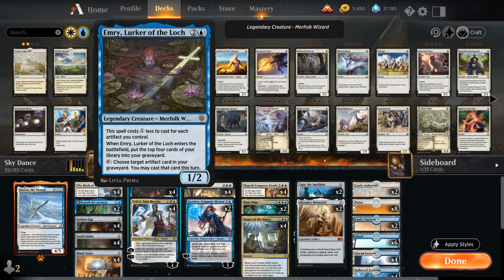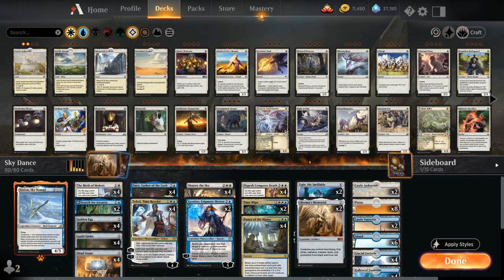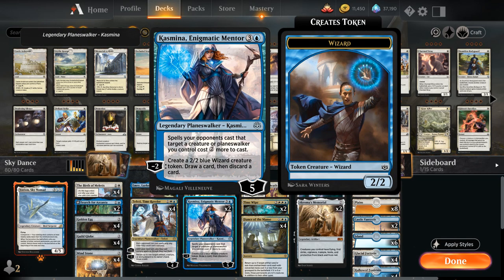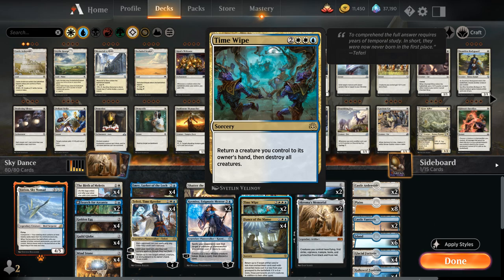At three mana we've got Emry, Lurker of the Loch, which can return a bunch of artifacts from the graveyard — a ton of synergy in the deck. We also have Teferi, Time Raveler for cheaper interaction besides our sweeper effects — good with Yorion, and very good with Elspeth Conquers the Death as well. At four mana we've got our sweeper with Shatter the Sky, two copies of Kasmina which can help discard Akroma's Memorial if we happen to draw it, and planeswalkers in general are nice to reset with Yorion. At five mana we've got Elspeth Conquers the Death as interaction that can return our planeswalkers or Emry from the graveyard, and two copies of Time Wipe as an additional sweeper — also very good with Yorion, as we can pick him back up and re-trigger all those enter-the-battlefield effects.